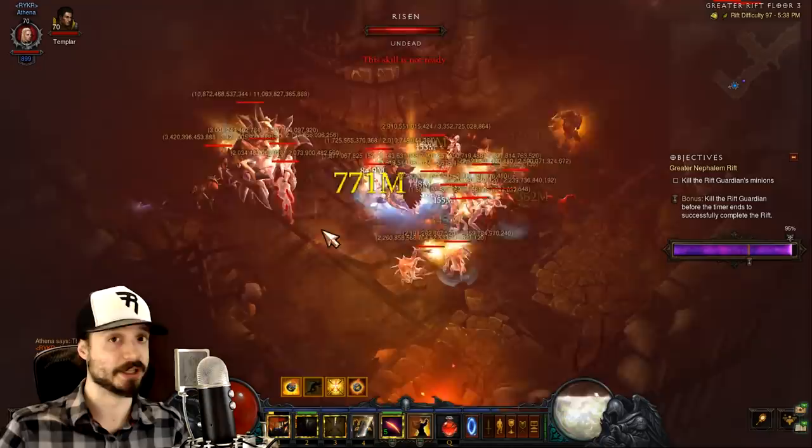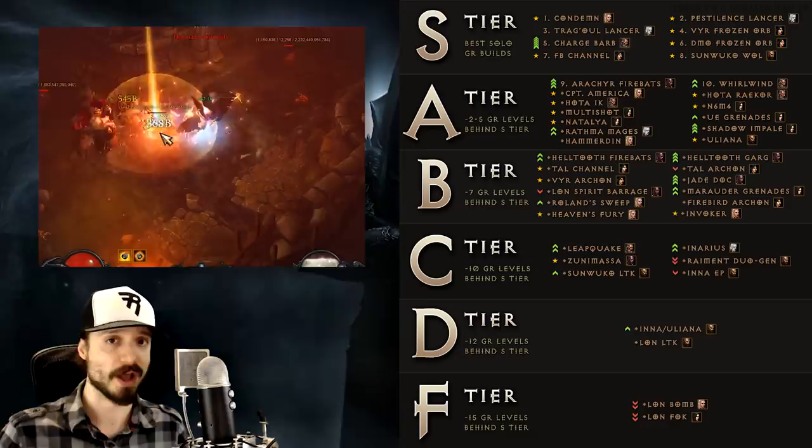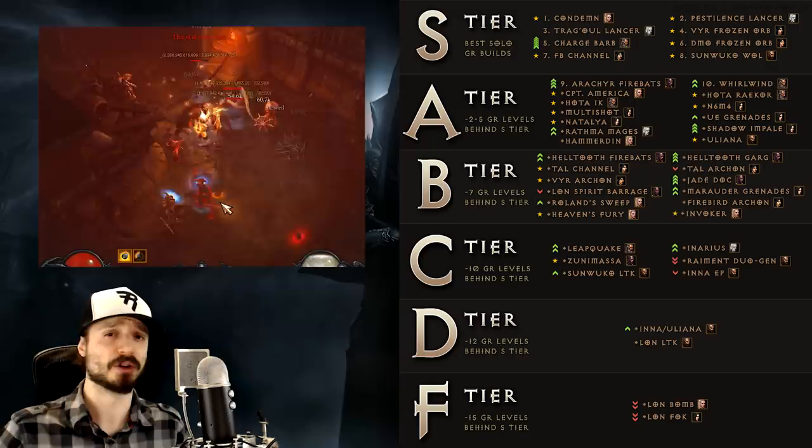Let's start by looking at our previous tier list, the updated list that we made after Season 12 was underway. You can see that Season 12 saw either the emergence or the rise of dozens of builds, with the gradual fading of the unbuffed Legacy of Nightmares — or LON — builds as power creep began to phase them out of existence. Season 12 was a breath of fresh air after a Necromancer-dominated Season 11, in which there really only was one build to rule them all, far surpassing any other.